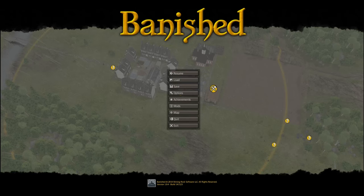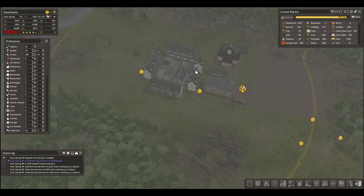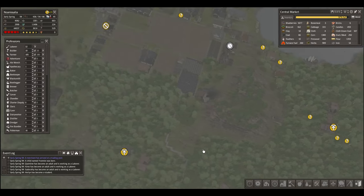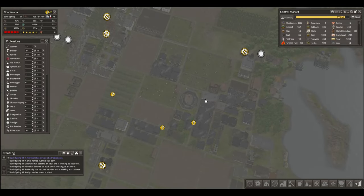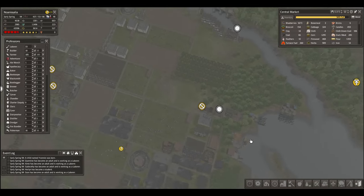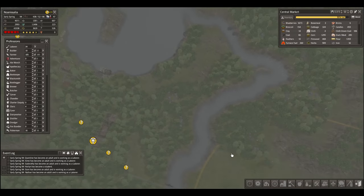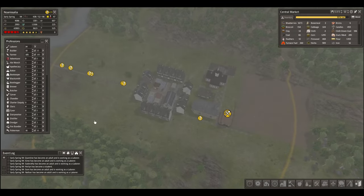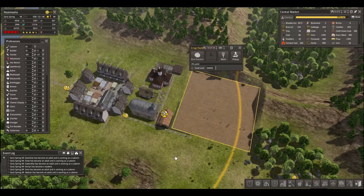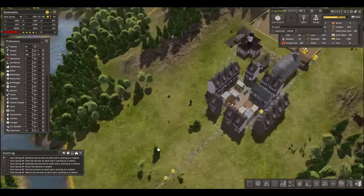Hey guys, what is up today? This is Dao Su with Dao Su Plays, back with some more Banished. Having a great time with my separatists over here. They say no man is an island, and yet we have departed from the mainland, so to speak. Crossed the river and now here we are. We built a courthouse here, it's official and everything. Our pumpkin patch is huge — no innuendo there.